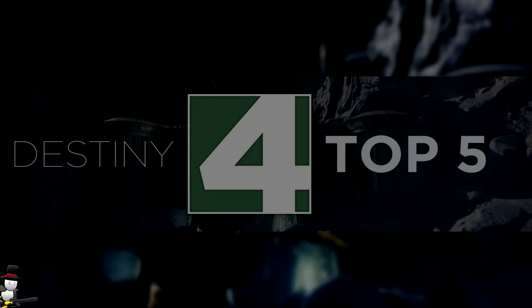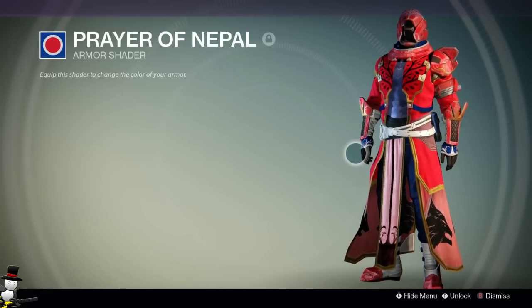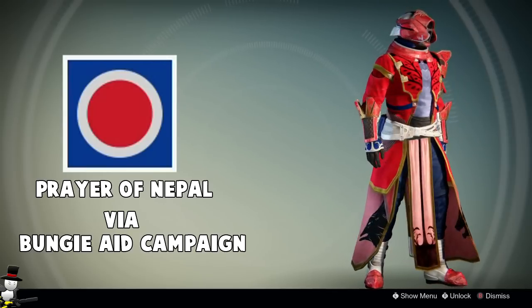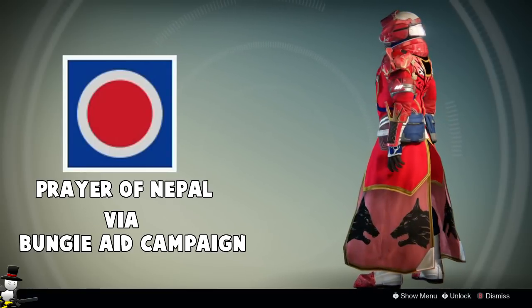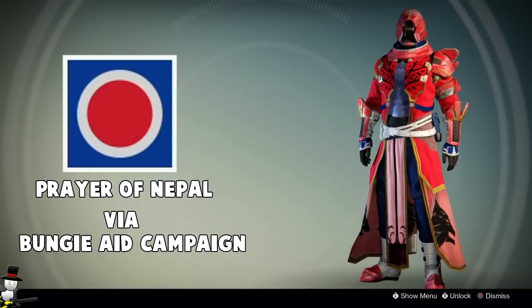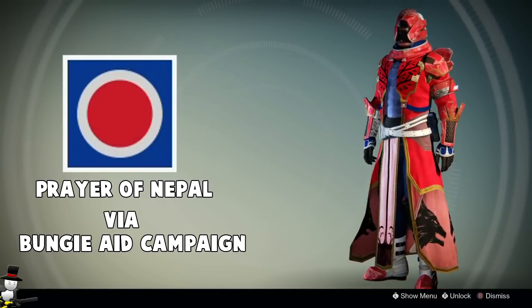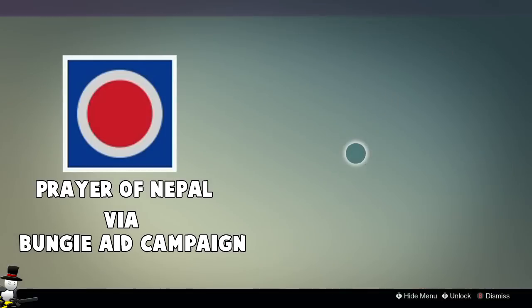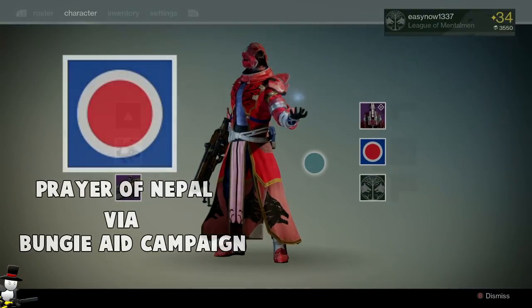My fourth favorite is definitely the newest shader to most people: the Prayer of Nepal. This was received by donating towards the Bungie Aid for Nepal when they got hit with that terrible earthquake. You got a t-shirt, a shader, and an emblem. The shader is pretty cool — it's mainly red, a lot like God of War, which I love. But you also get a nice hint of blue on the under clothes, which makes it stand out and pop, plus white highlights. It's a very vibrant, cool shader.